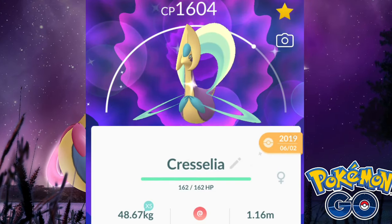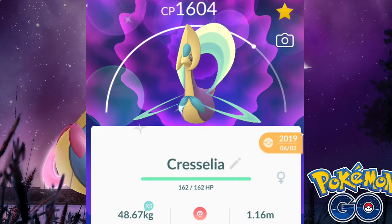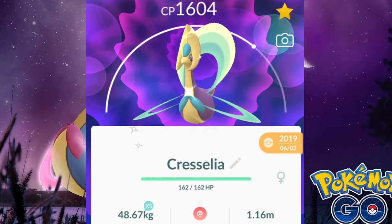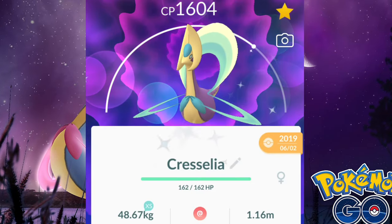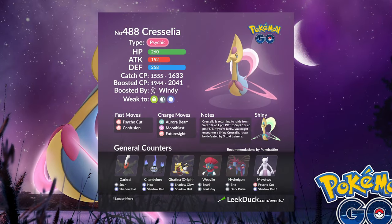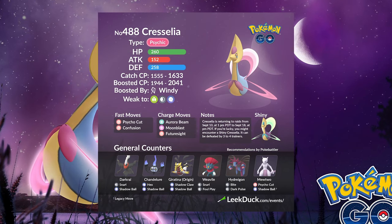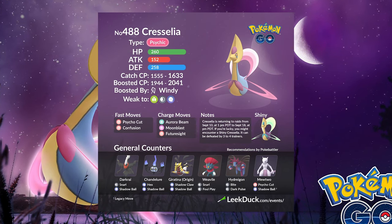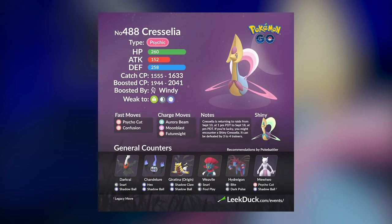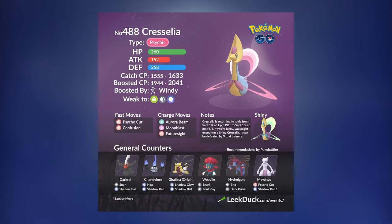In terms of the Raid Meta, Cresselia is going to be a lower-tier Pokémon with Psychic types. But in the Ultra League, because it has really high defense stats, it's definitely going to be useful in PvP. Unfortunately in Raid Battles, its exclusive legacy move Grass Knot is not going to be available. If you are going to use Cresselia in PvP, Grass Knot is an essential move, but you will be able to get it through an Elite Charge TM — so depending on how focused you are on the Ultra League, it might be a worthy investment.